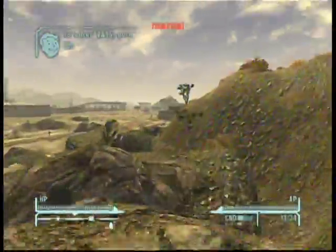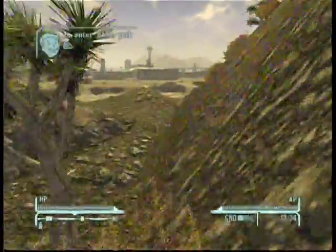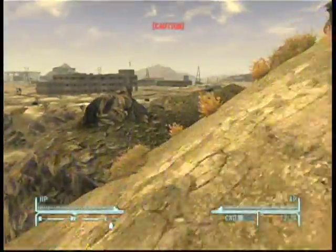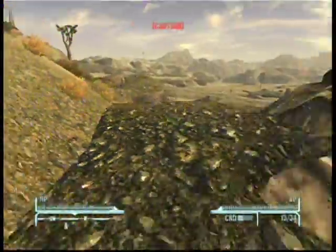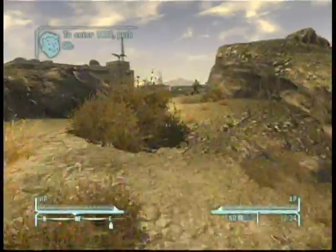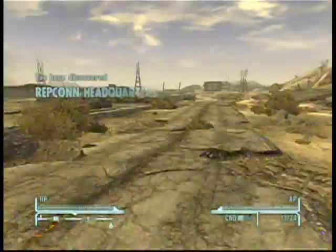Just keep going along this side here, looking for Deathclaws. At this point there's not going to be really any more. Just keep going until you get to that building up there — that's going to be the Repcon Headquarters. That's where you're going to be getting your 1,000 bottle caps and a really nice weapon called the Q35 Matter Modulator. It's a great weapon to have at a low level — it's a unique plasma rifle.